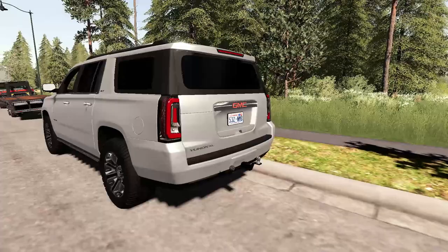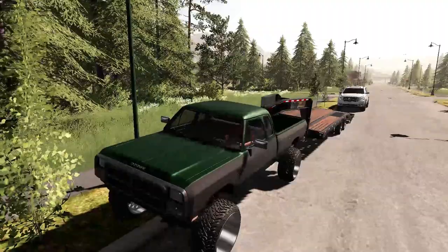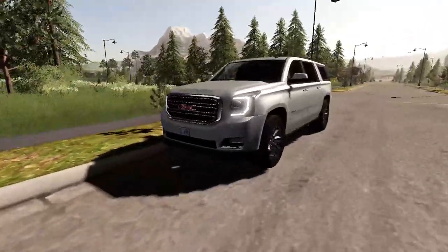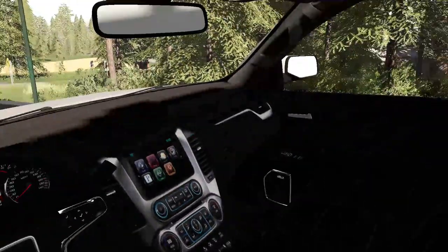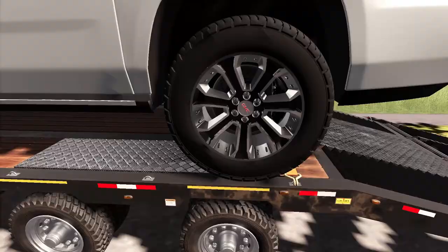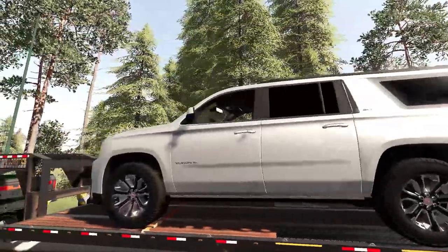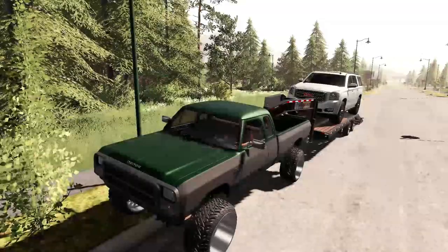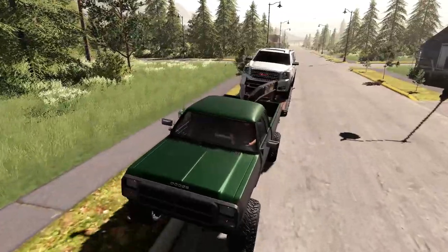Let's get the ramps down, make sure we don't hit the truck. Those are good — let's get her loaded up on the trailer. There she goes. Go ahead and shut her off. That looks pretty good — fits just fine. We got the straps on right there. She's not gonna go anywhere. Let's get our ramps back up. Go ahead and fire up the old first-gen and see if I can get backed out of here.